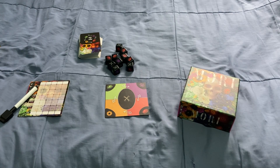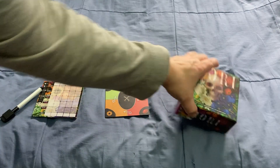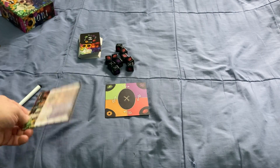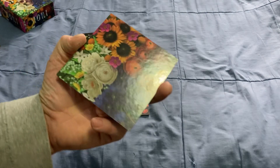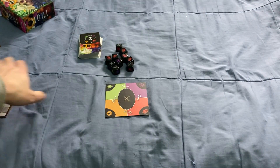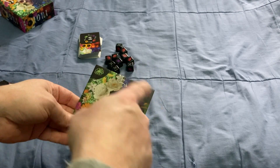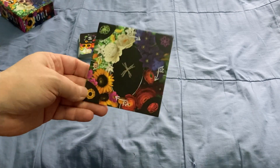Although that one was a re-implementation of a game from Japan, this one is not — it's original. Once you get into the box, you get a little scoring board with a dry erase marker. Very nice floral art. These different flowers on the back represent the four seasons. It's double-sided, so you can use the nicer side.